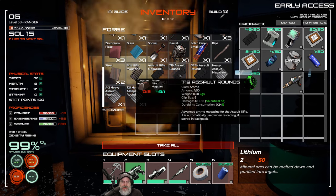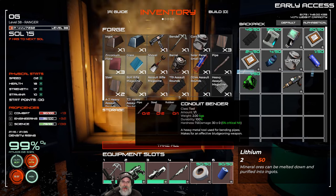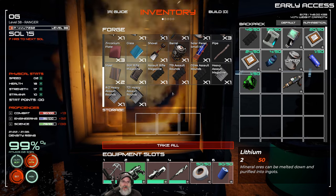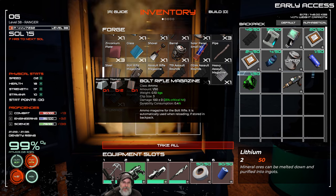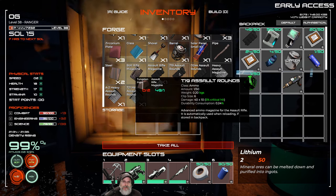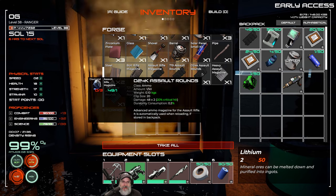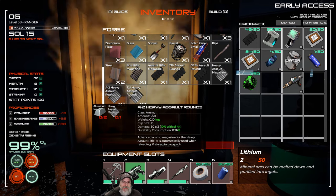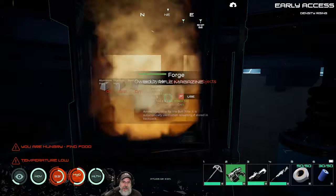We could make one of those magazines just to see if it actually works, since I don't know if that requires a different type of assault rifle. It just says 'advanced ammo magazine for the assault rifle' so I'm assuming it would work. But we don't have tungsten, so we can't make the T19 rounds. And we can't use the heavy assault rifle because we don't know how to make it. So let's just stick with the bolt rifle — aluminum, titanium, and steel for the magazines.